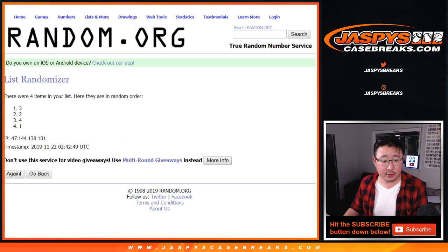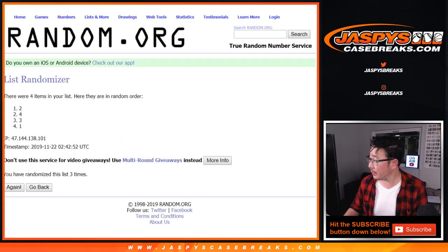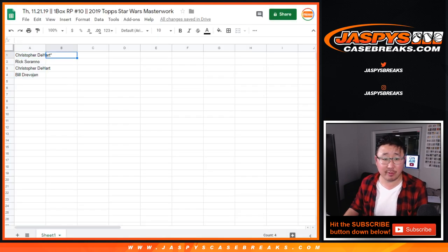Box numbers randomized one through eleven. After eleven times, we've got one, two, four, three.